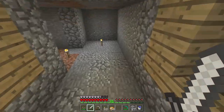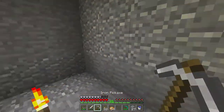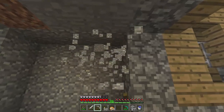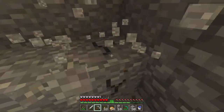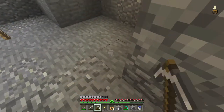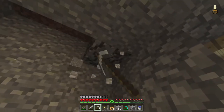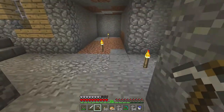I'm probably going to put the nether portal right here. I'm not sure if I want to do an on/off portal — click a button to turn it on, click again to turn it off — so you don't have to worry about pigmen popping up into your world unexpectedly, because those guys can get really annoying really quick.